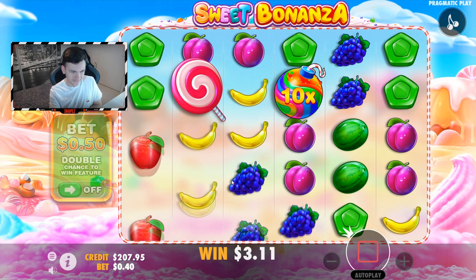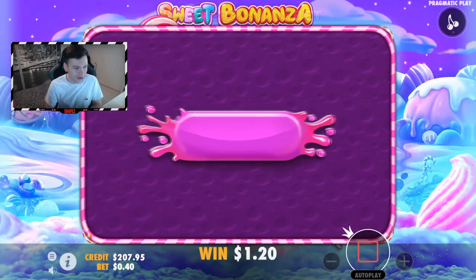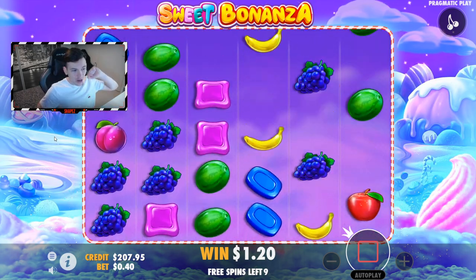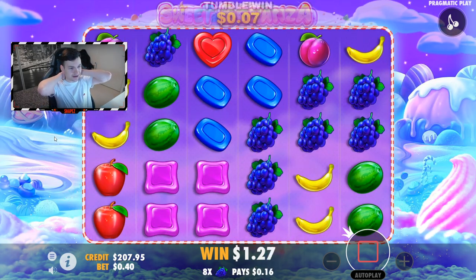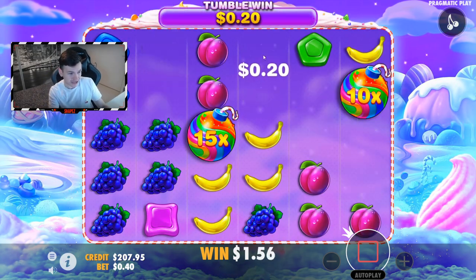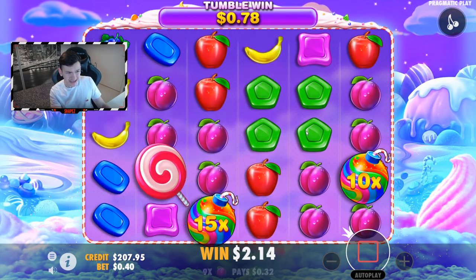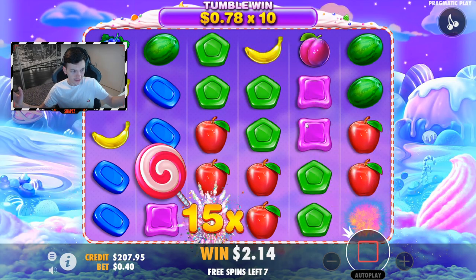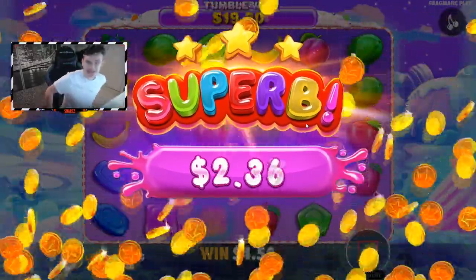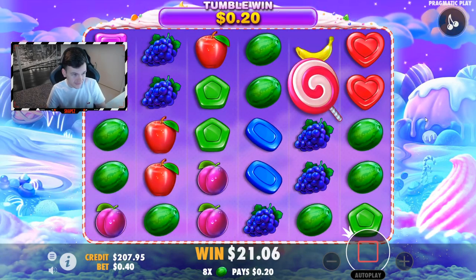We're gonna jump straight into the $40 bonus buy. Come on, I hope this one is going to be better at least. Congratulations, you have won 10 free spins! Please drop a 100x bomb. What a great first spin! Bananas, blues — God, what a crazy second spin, that has potential! Bananas! Grapes, grapes. Greens, peaches. Greens — that's really good. It's not $1,000 but it's something. That's $1, a decent start. So we've made 50% back of our initial investment already.